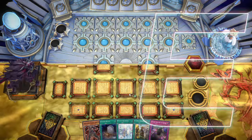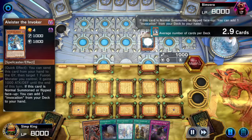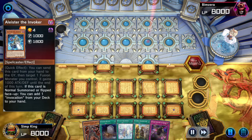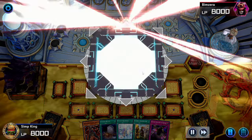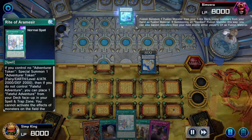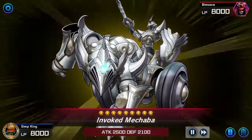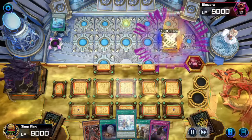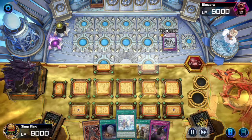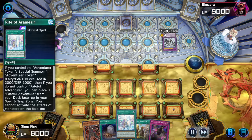If you want to play the version with the Tour Guide combo, let me know — I can revisit this deck. It's obviously quite strong, lets you set up negates and link plays. The Adventure engine is my preferred way to play a lot of decks because adventure is just so good going first and going second. Whereas with a normal summon combo like the old Tour Guide, you're going to get negated, hit by Ash, Imperm, and Max C, and you're going to be really sad.